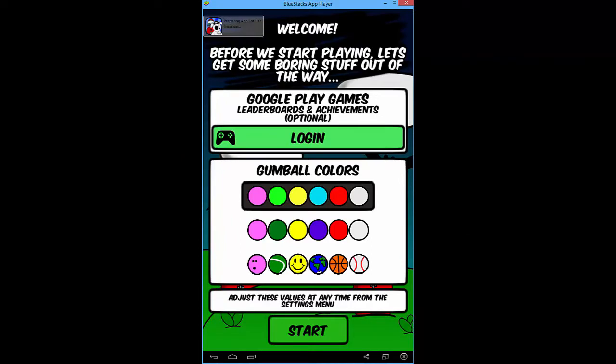Hello everybody, welcome to another IGLPR. This is Excalibur and we are playing Gumball Fall. One of the things I want to do is see if I can turn off the music here. I'm going to find the BlueStacks mixer and drop that down. So this is another Android-based game and we're going to do an IGLPR on it. The IGLPR is the Indie Game Let's Play and Review — it's going to be a 20-minute game, up to 30 minutes or more depending on the complexity.